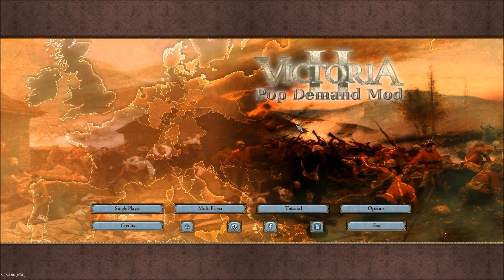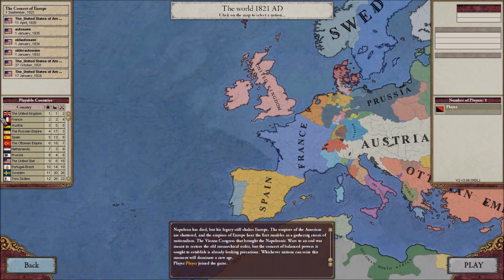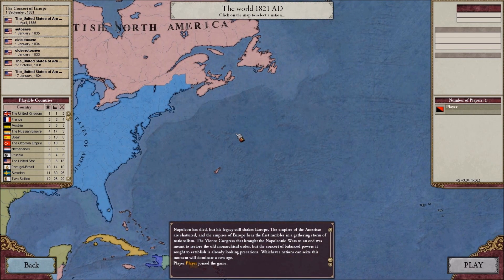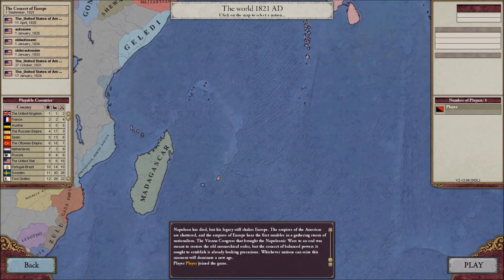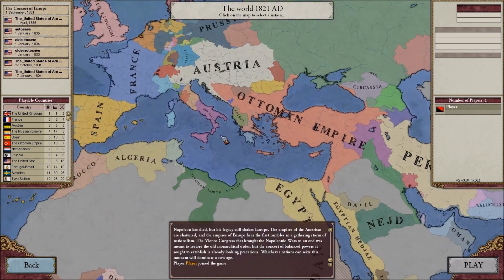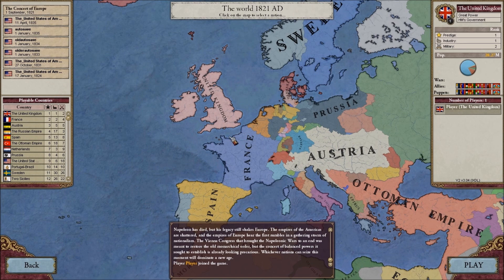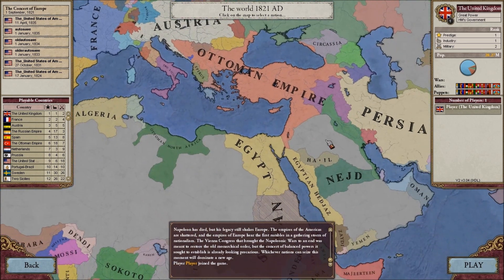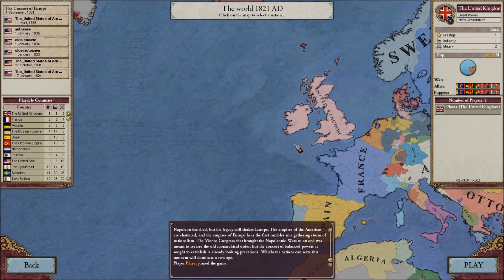Hello and welcome to this Victoria 2 Pop Demand Mod Let's Play. We're doing the extension for PDM which is a Concert of Europe mod. This mod throws the world timeline back to 1821 instead of the usual 1836 start date — 1836 was the year before Queen Victoria was coronated. We're playing as the UK — the British Empire. We are number one, the world's greatest power.